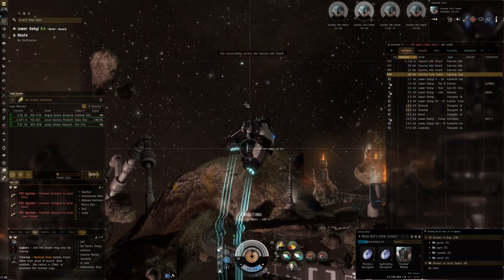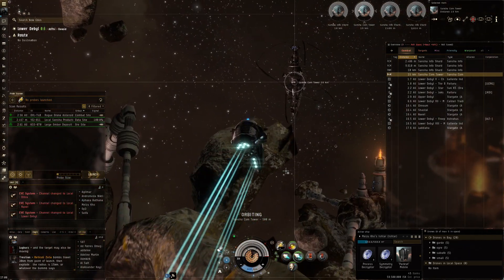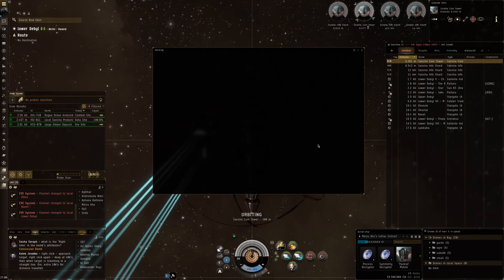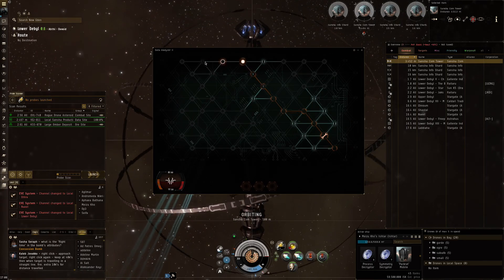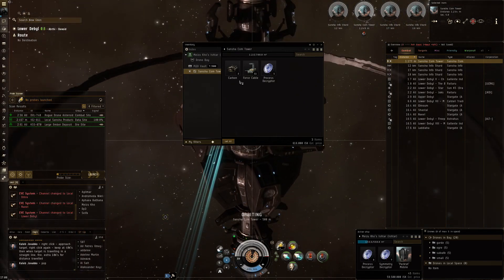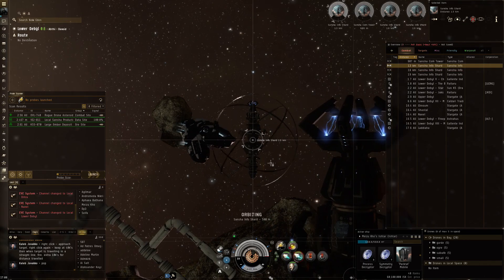This one is done, definitely gonna grab that — unfortunately no good loot here. Then we have one at 20 kilometers where we almost have a line of sight, so we're going to shoot up a little bit with the microwave drive. I like to orbit at 500, and once we get close to the six kilometer range you can just start hacking. I've got a cold so my energy levels are pretty low, and I'm mostly looking to relax.